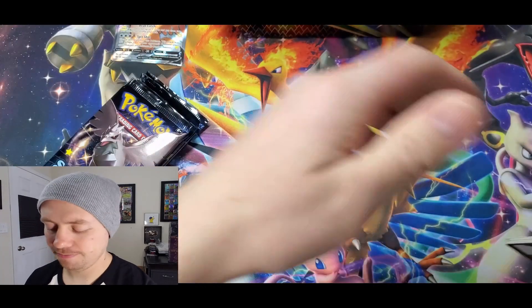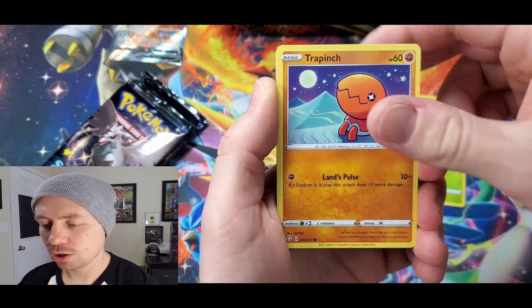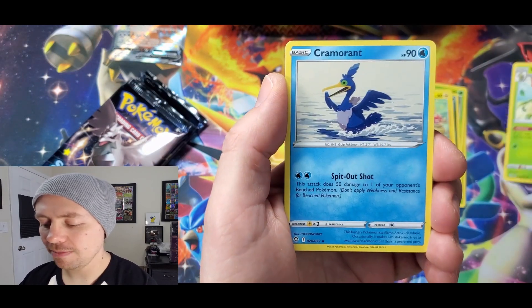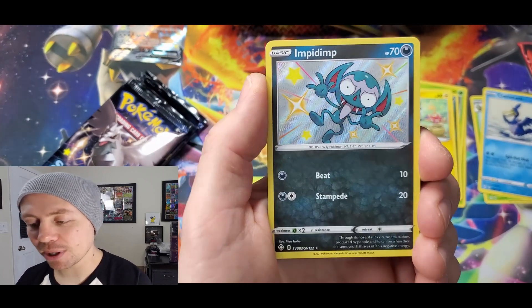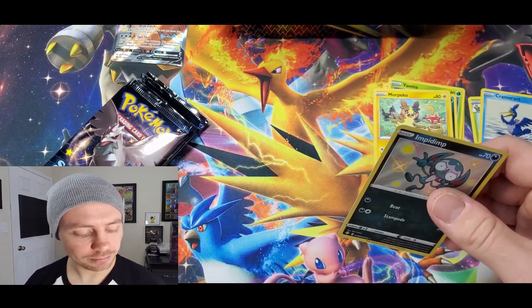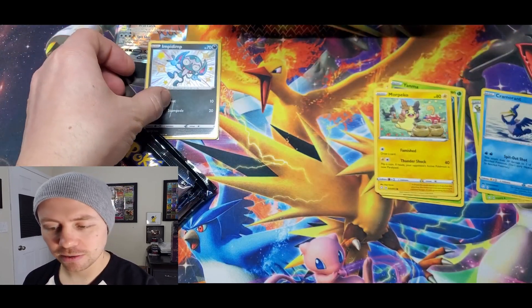Wish me luck — hopefully we get some pretty awesome stuff here. Grookey, Trapinch, Yanma, Koffing, Marill, Fighting Energy, Thwackey, Cramorant, Rusted Shield, and Impidimp Shiny — very nice — first pack, and Celebi rare. Sweet. So a little bit of that first pack magic going on there. Very nice.